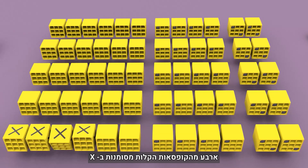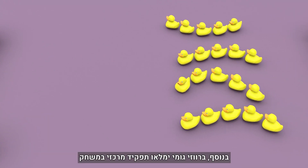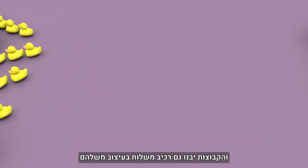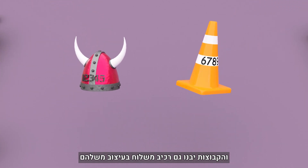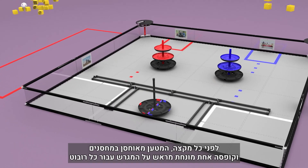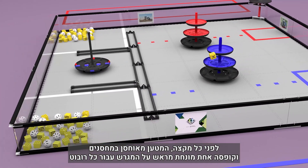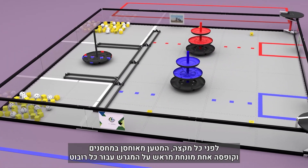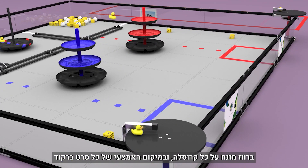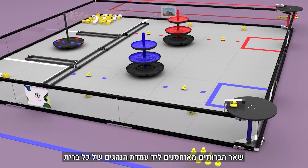Four of the lightweight boxes are marked with an X. In addition, rubber ducks will play a key role in the game, and teams will be constructing their own custom-designed shipping elements. Before each match, the freight is stored in the warehouses and a pre-load box is placed onto the field for each robot. A duck is placed onto each carousel and in the middle position of each barcode. The remaining ducks are stored in the alliance loading docks.